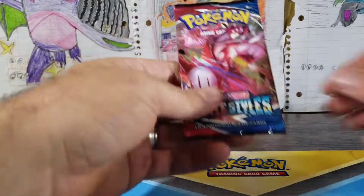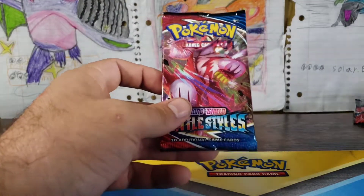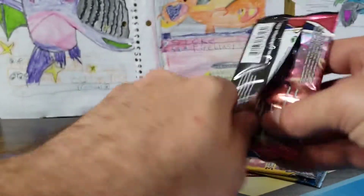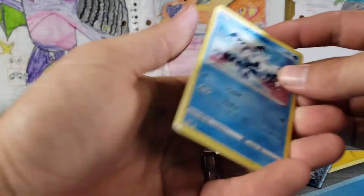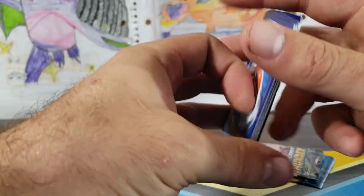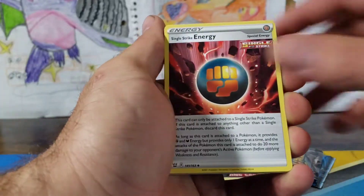Moving on. Let me open up these little baby packs — actually, I'll open them up last. We'll open up this last Battle Styles and then we'll get into these super baby packs. Last Battle Styles — we did get a Flapple VMAX, so that is cool.